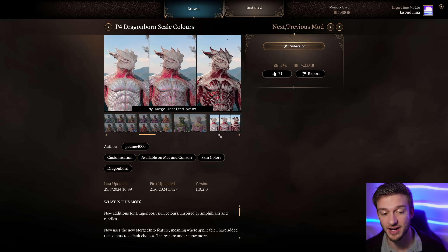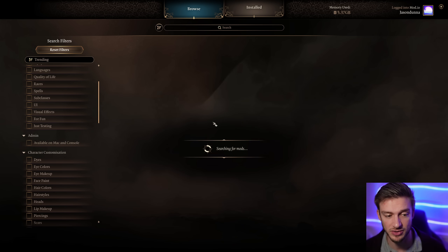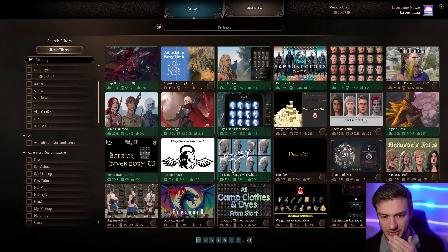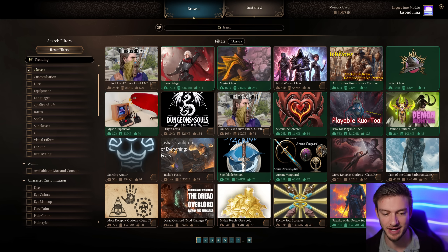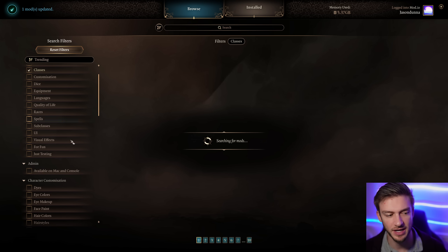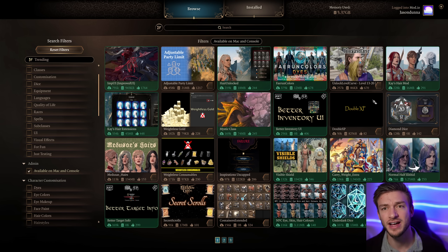There are a lot of Dragonborn mods coming to console, by the way. This isn't a full reflection of every mod in the game - there's obviously a lot more coming. Looking at the top trending mods, there are things like the Blood Mage, Arcane Vanguard, Spellblade, Succubus Sorcerer, Mystic, and Artificer. The Witch is coming soon as well. I just wanted to touch on all the mods available now on console - PlayStation 5, Xbox, and Mac. Let me know your thoughts in the comments and feel free to leave any questions. Thank you so much for watching - hit that subscribe button below and I'll see y'all in the next video.